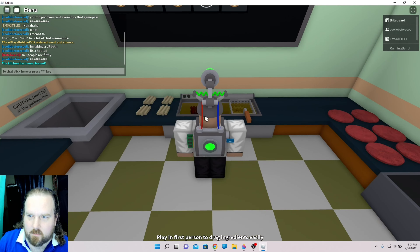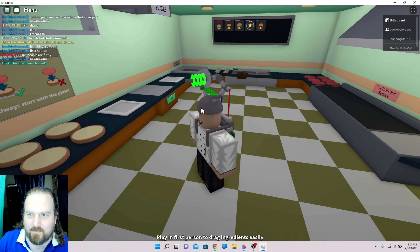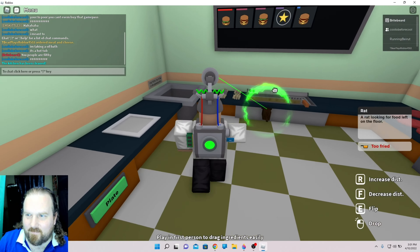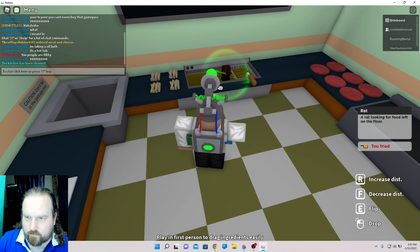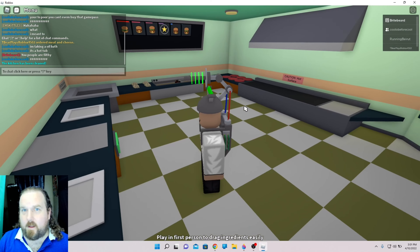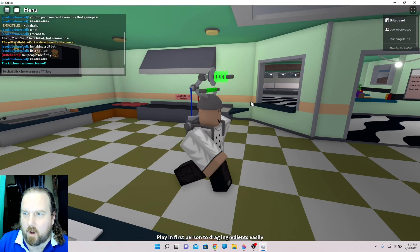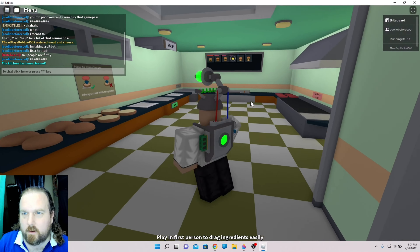Most important ingredient: rats. You want me to become a fully black rat? Just place me in the fryer. The most interesting thing is sometimes a health inspector comes along - I haven't seen it yet. It's called a food critic, not a health inspector - like that.